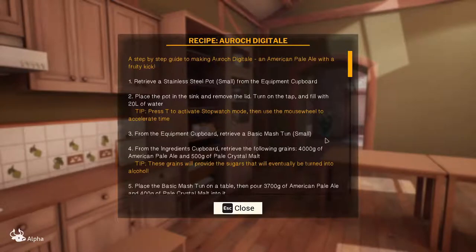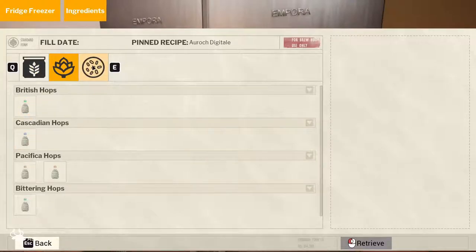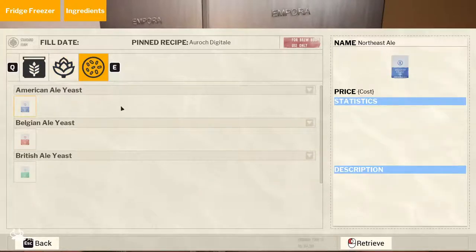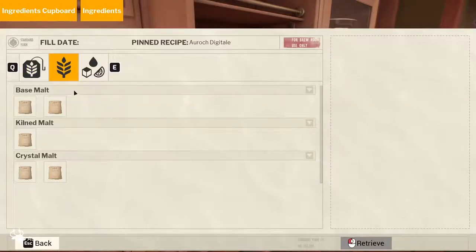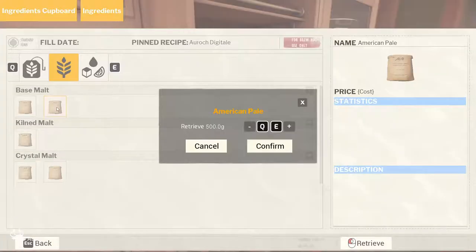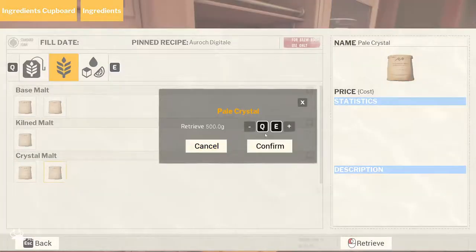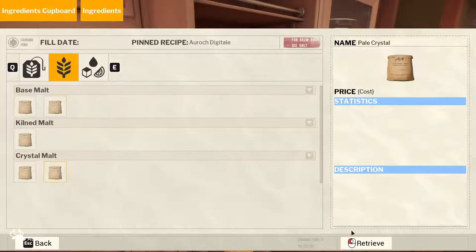From the basic mash tun, the grain is covered with the following grains: 4,000 grams of American pale ale and 500 grams of pale crystal. We need to retrieve 4,000 grams — confirm — and pale crystal, 500 grams.